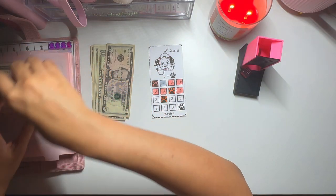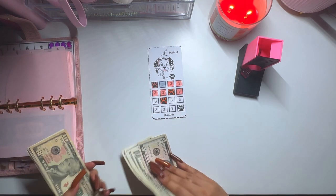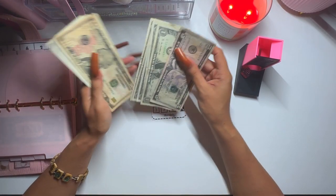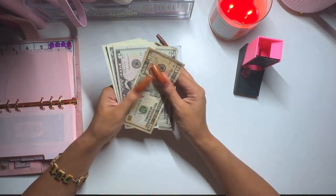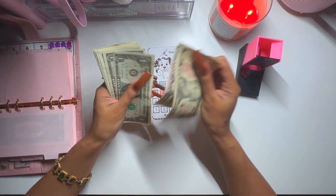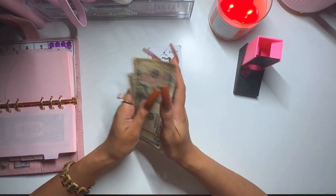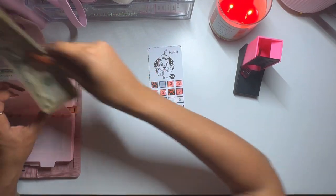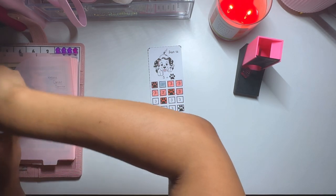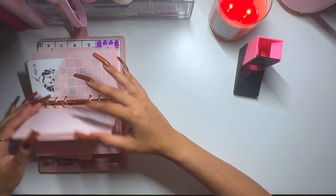So this now has ten, fifteen, twenty... counting up to thirty-three. Thirty-three out of fifty-six is not bad at all! This challenge is from Glow Budgets. And this challenge is from Pretty Girl Saves. I forgot to put this inside the envelope — I was just looking at it like, why is this not in an envelope?